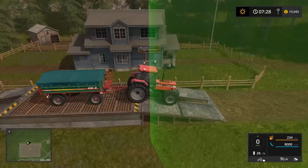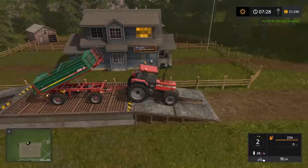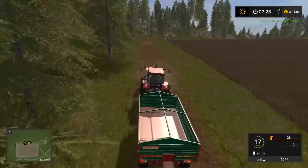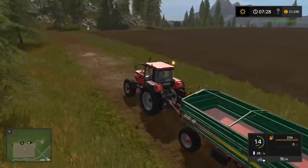We've arrived at Right Agribusiness — same as our silo, we pull up here and dump. You can see our money going up. Even on normal difficulty, we don't make a ton of money on a small load. $6,495 has been sold. We still have probably another $10,000 worth back at the farm — so about $16,000 worth of wheat total, but that's a little disappointing.